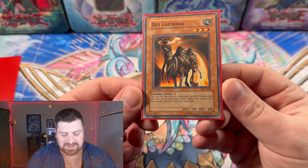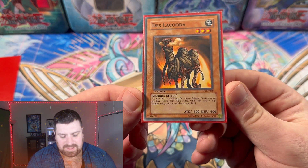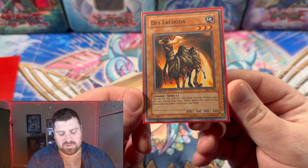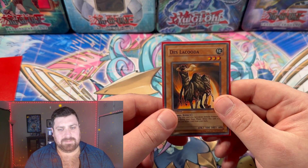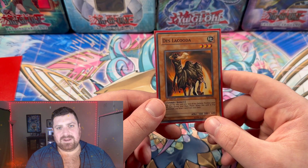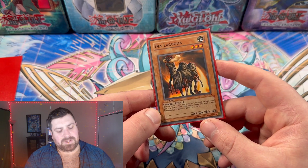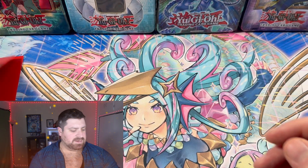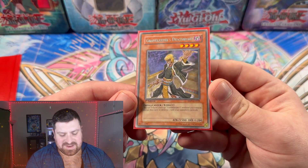Next is Destelacuda. On flip summon, you can draw one card — it has to be flip summon specifically, so it can't be attacked and then flipped, which is a downside. We do run Gravity Bind in here, which helps slow things down and manipulate the deck a little quicker. We also have Gravekeeper's Descendant in here.